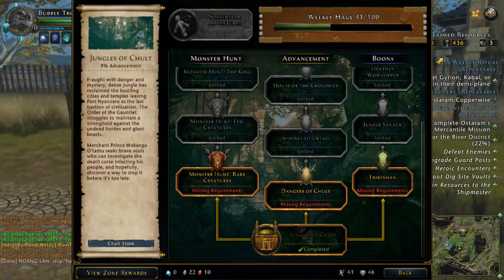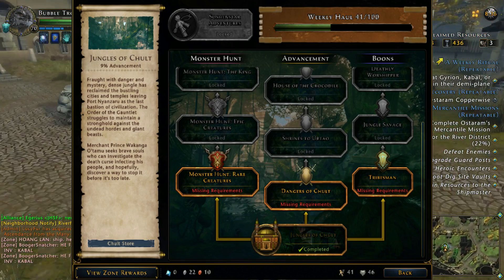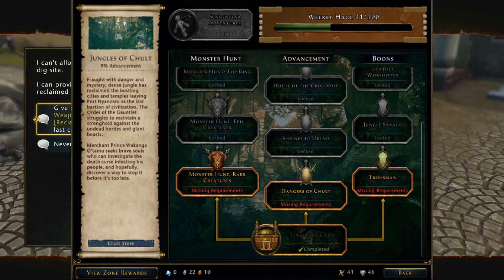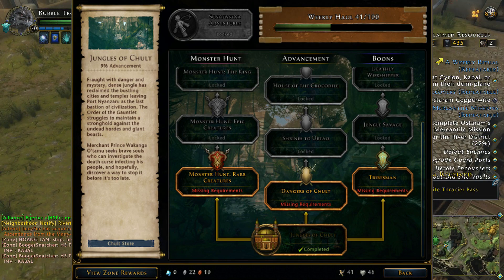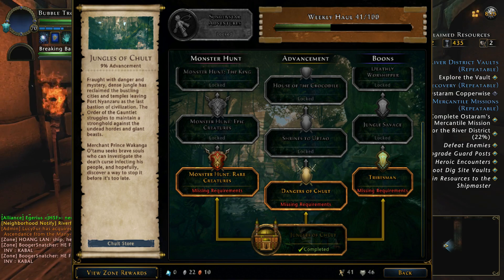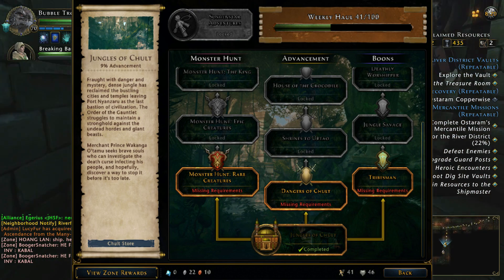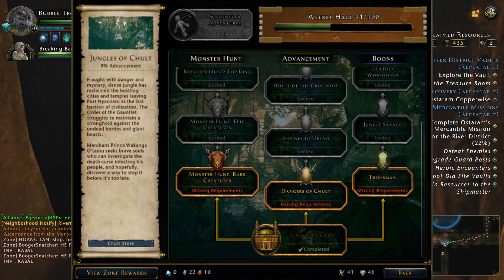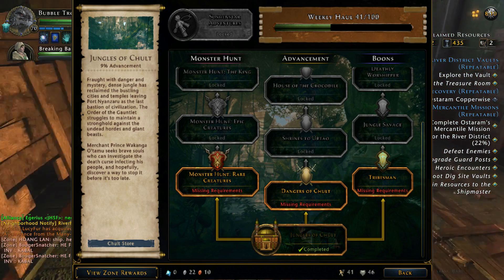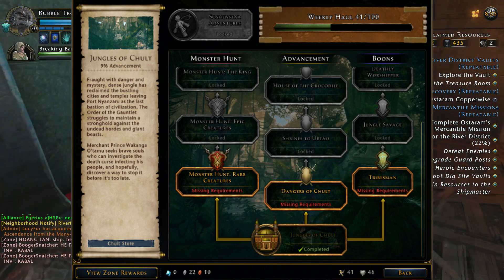Do you find that you can't always log in every day to complete your dailies? But don't want to miss out on progress towards your campaign? Well, we have the campaign for you. While the campaign will still have weekly tasks which give a large amount of currency, the daily tasks in this campaign can be completed when you want. Instead of once per day, each of these tasks can be completed multiple times throughout the week, including on the same day. Your schedule, your way. So this is a brilliant new campaign idea — I cannot wait for this to happen.